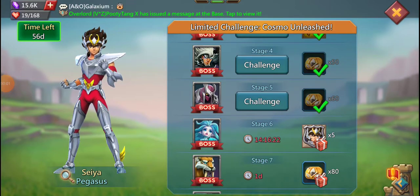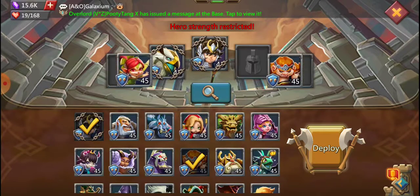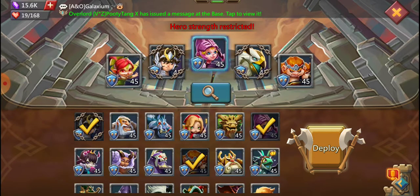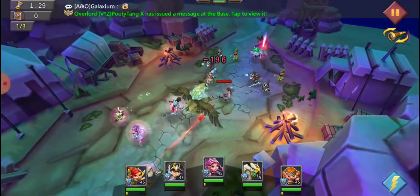Hello and welcome back. I'm just gonna roll into stage five of the limited challenge Cosmo Unleashed. We're gonna go ahead and throw in Rose Knight up there along with Prima and Tracker, and we're just gonna throw it on auto and see how this goes.